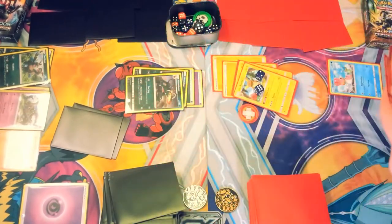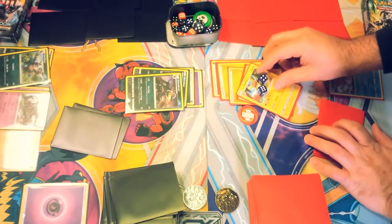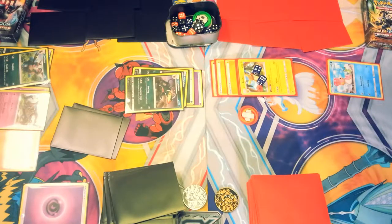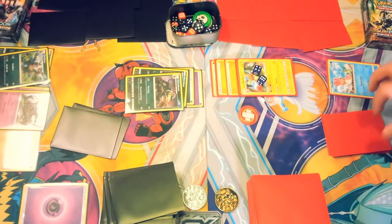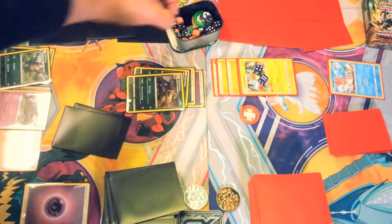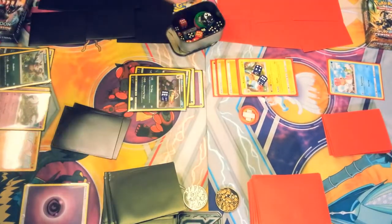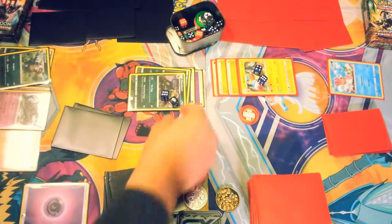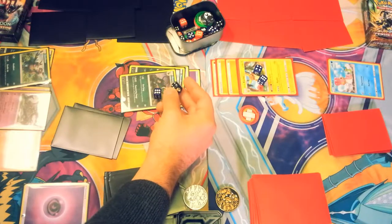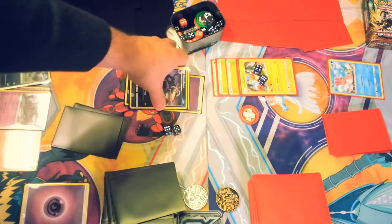Draw for turn — we get a Fighting Energy. We're going to throw that Fighting Energy onto Pikachu. It does get burned for two more so it has 10 HP left, but we're going to go down swinging and try to take down this Houndoom with us. We use Psychic — it does 70 damage plus 20 for each energy on the Pokémon. There are two energies on it, so it jumps up to 110 damage, taking out Houndoom and grabbing a prize card for the Kommo-o side.